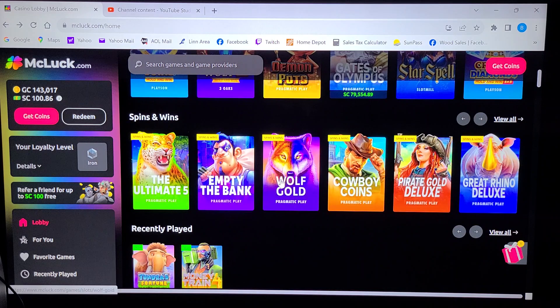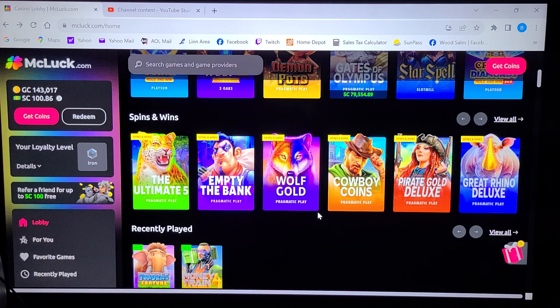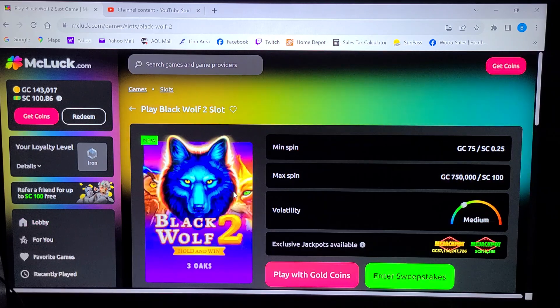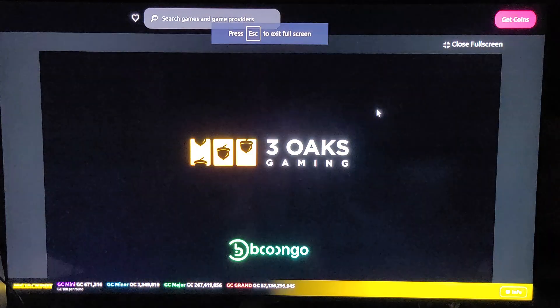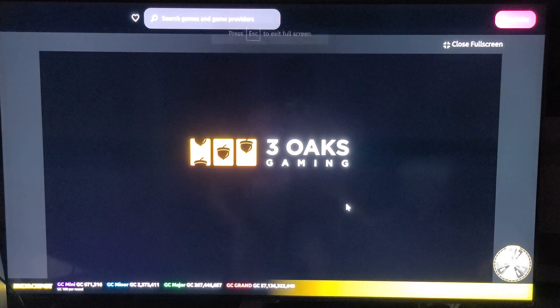They do have their new ones, the spin and wins category. I did look at this one, Tundra's Fortune — some people might like it, it's basic in my books. So Black Wolf 2, Hold and Win. Let's select the gold coins. Remember, gold coins are what you get as a complimentary when you purchase sweeps coins, made by Three Oaks Gaming. The other one was Pragmatic Play.